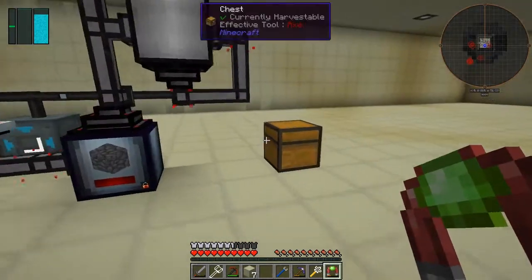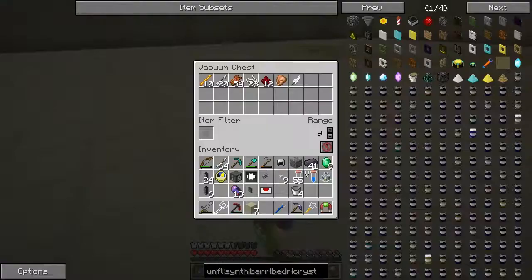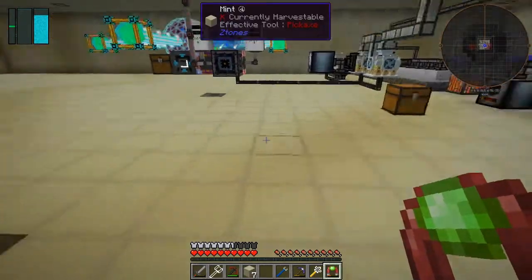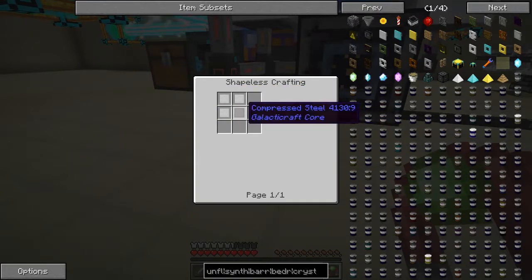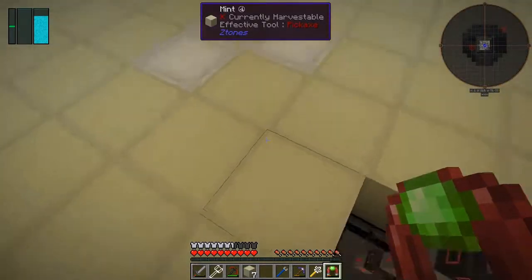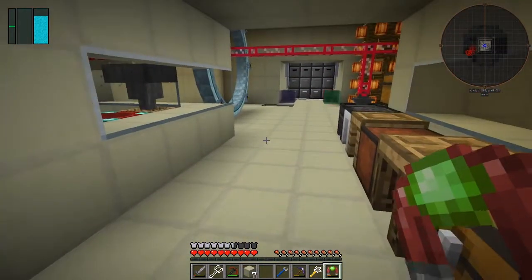These are the typical mob drops from the automated mob farm: blaze rods, arrows, rotting flesh, string, redstone, occasionally chickens and feathers. But if you manually kill them you get other drops. I manually killed a skeleton and got an oxygen vent — the recipe for which is compressed steel and tin. That's actually not that expensive but it's a really good find. So I want to build another mob chamber and use spikes, which I'm planning to do next episode.